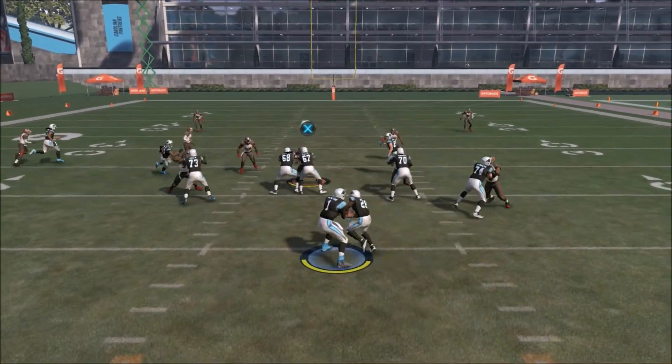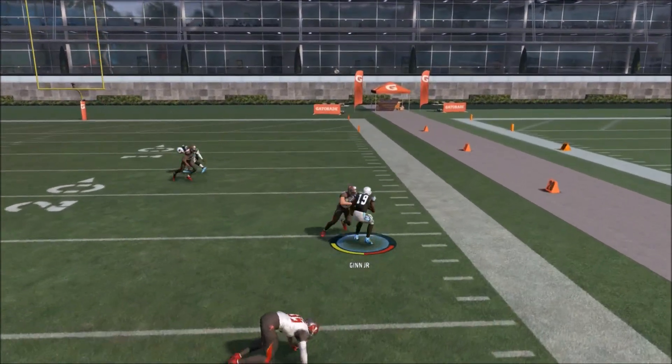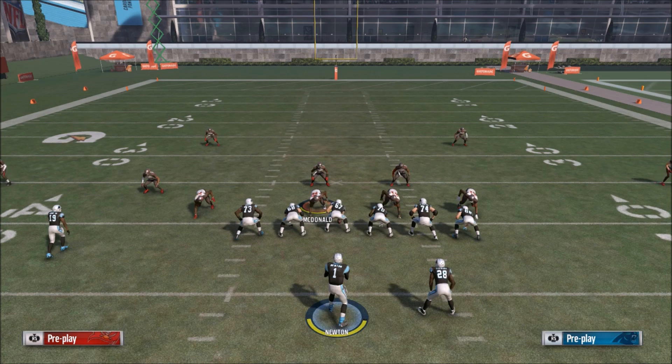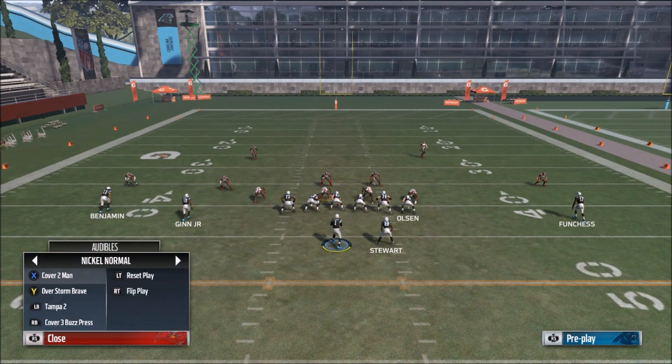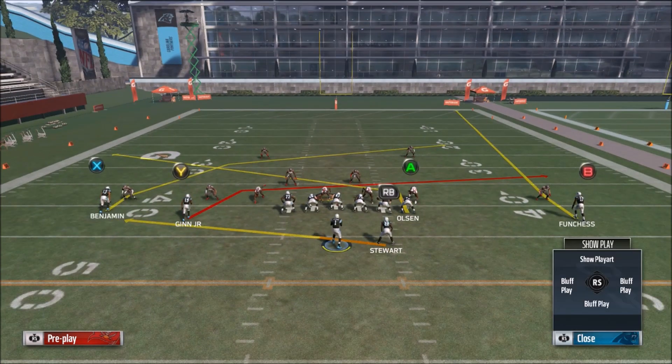If they play man on us, the first thing I want to show is this route to Ted Ginn Jr. — one of those deeper drag routes that cut a little sharper and are just money against man, especially if you have a speedy guy there. I do recommend putting a speedy player there because it's going to get you a lot more separation.